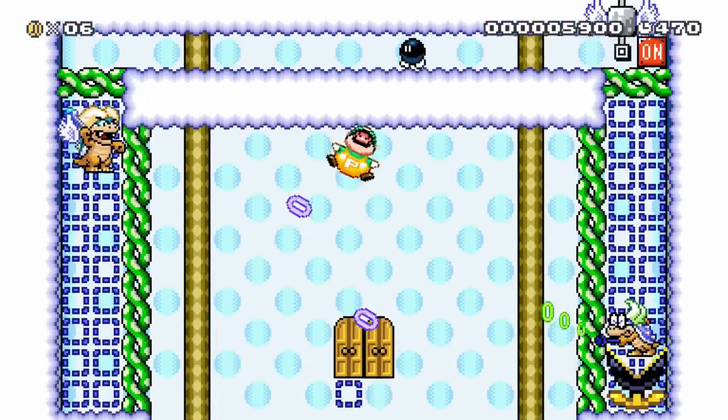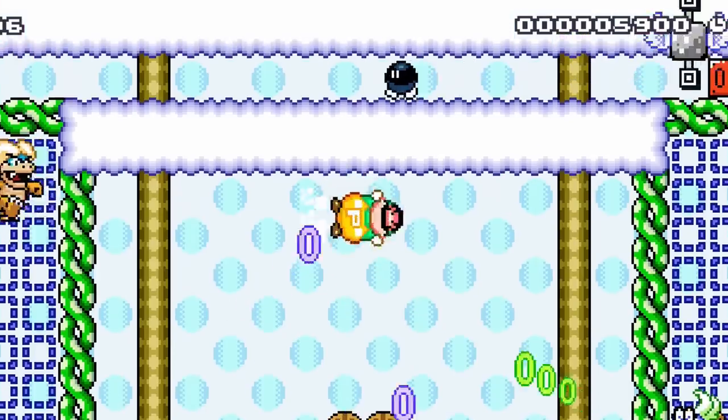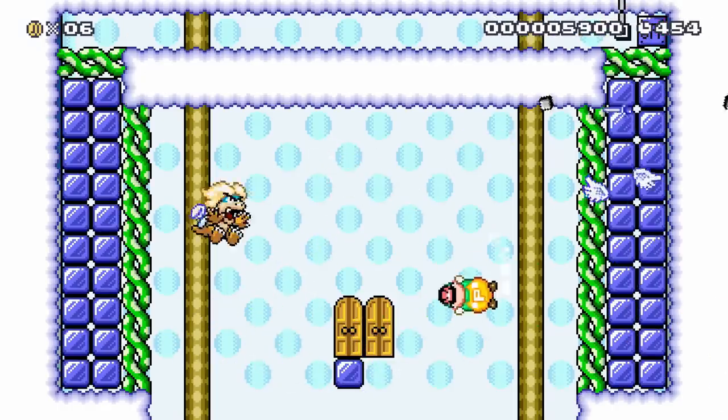In the final challenge, Ludwig and Iggy shoot rings of death at Luigi. Opposite to the other rooms, he actually wants to wait out the timer in this arena. If he can outlast the Angry Turtles, he can defeat them and escape.